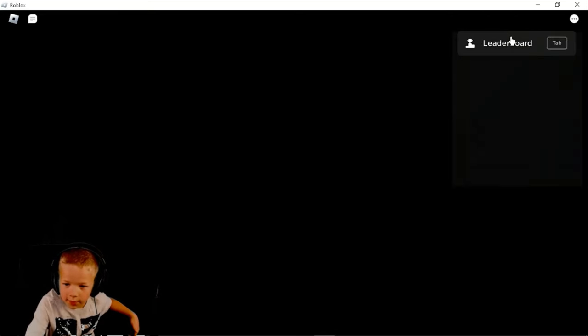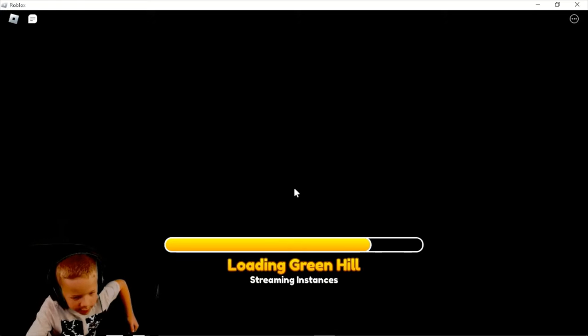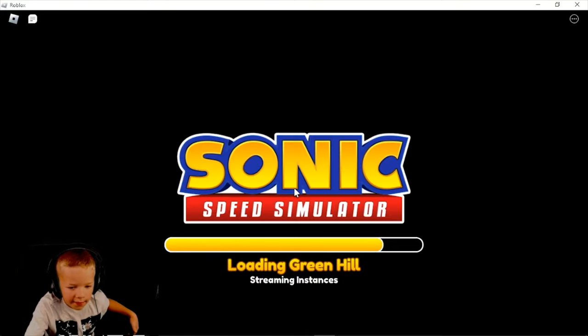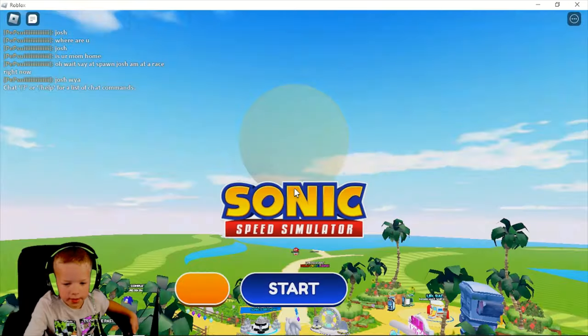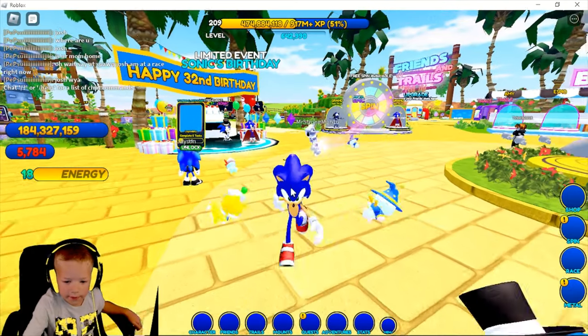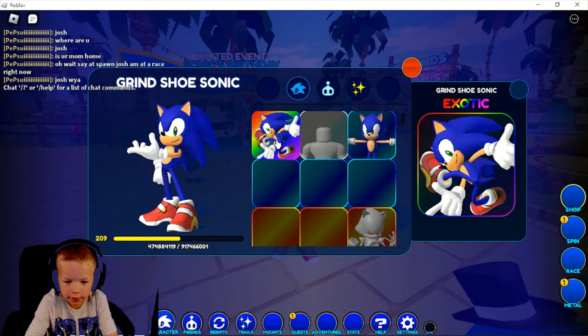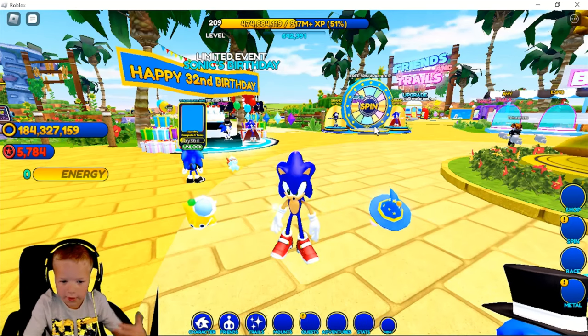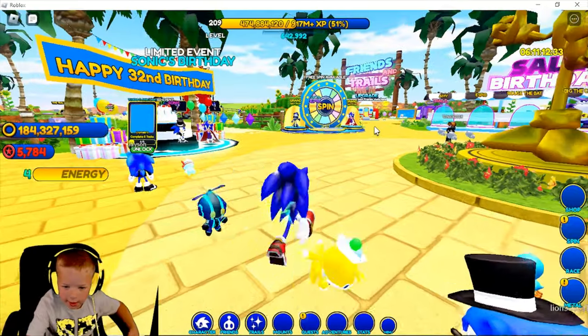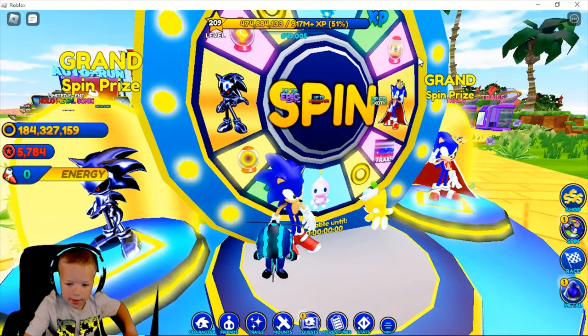Okay, it's loading and we're going to start the codes in a second. If we have enough time we could spin the wheel and see what I get, but first I'm going to show you my characters that I already have. My first character is Rider Sonic, and that's the only character I'm going to show you today.